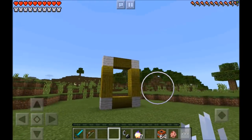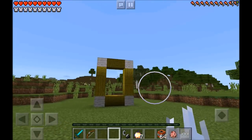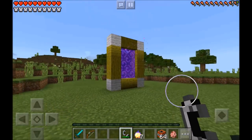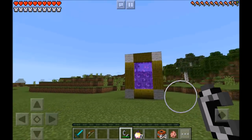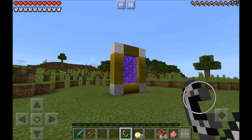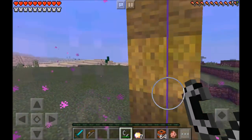Now you can go ahead and jump on down guys, and that's what your frame should look like — it should look absolutely amazing. After it looks amazing, you just want to go ahead and take your flint and steel and light this baby up. Then you might want to hit that thumbs up button guys.